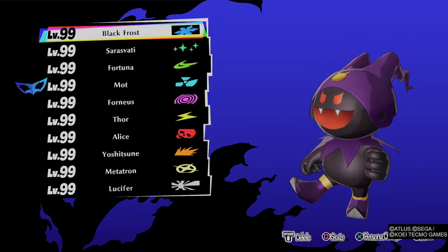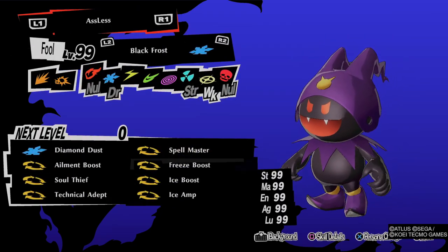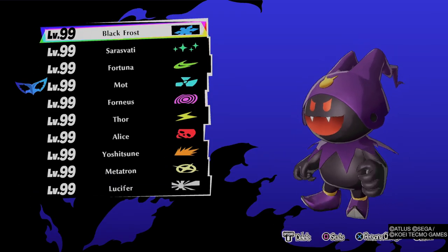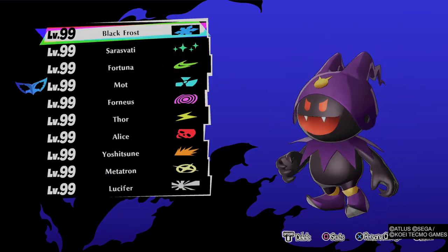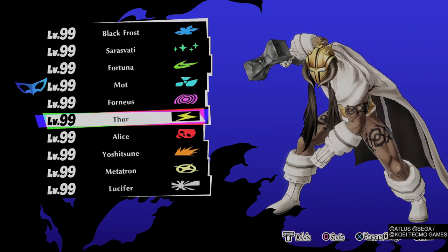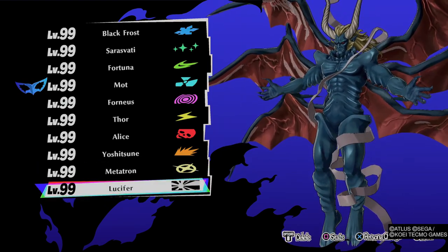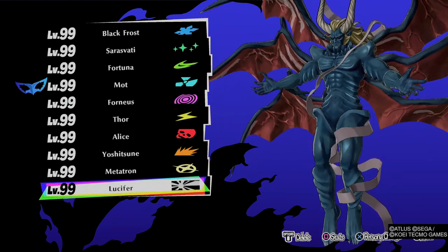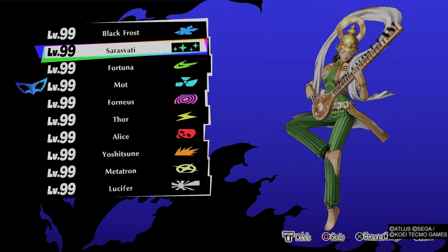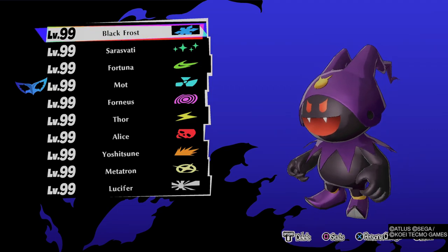These are the following personas I'm using. In each and every persona you'll see that I have all the elemental effects like freeze, burn, nuclear, psi, electricity, curse, and physical. For Lucifer I'm also using fire and almighty, and I'm using Saraswati to heal my teammates.